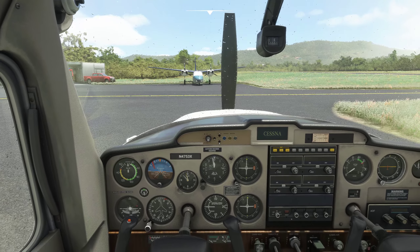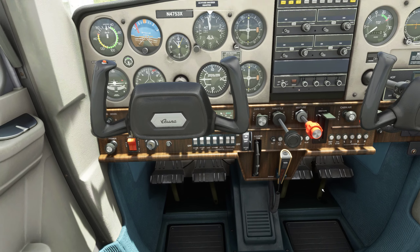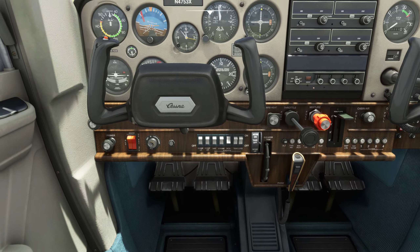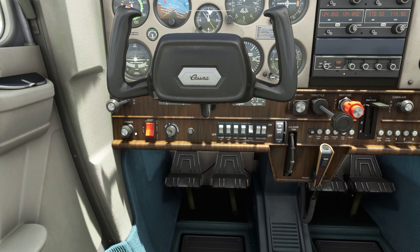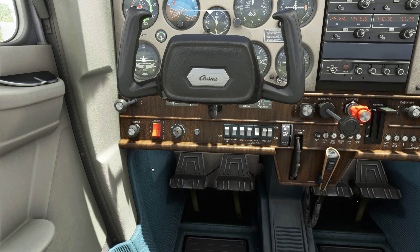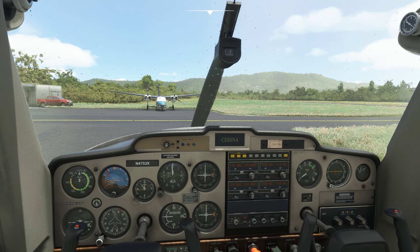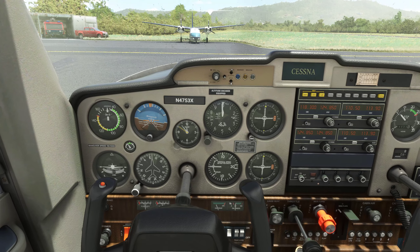Let's get it going. Turn the fuel on, turn the rotating beacon on, mixture rich, carb heat is cold, master switch on, battery on. Let's prime the engine. Mixture is rich, throttle set at an inch and a half, hand on the throttle. Starter — engine turns over. Oil pressure coming up, oil temperature okay.